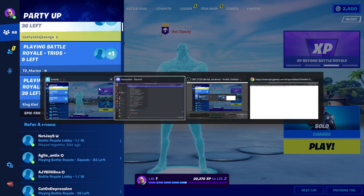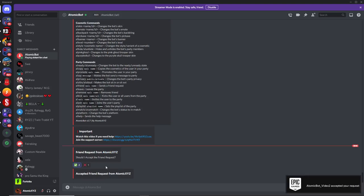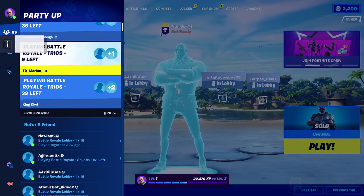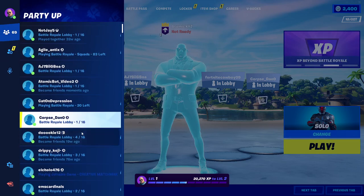Once you've sent the friend request, head back to Discord and it should have a pop-up asking if you'd like to accept the friend request. Click the check mark if that's your name, and it will accept the friend request.